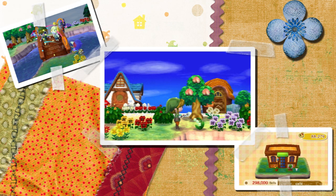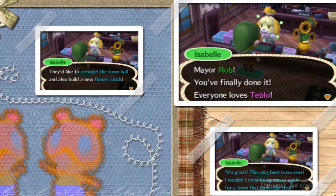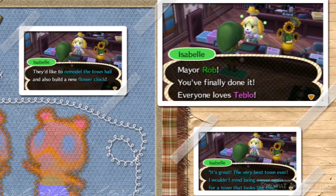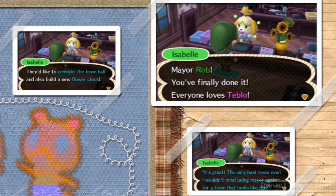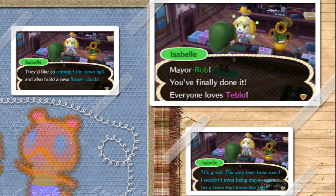Less than 10 weeds, pretty easy. Less than 10 items on the ground, including fruit. So pick up your fruit and just have no boots or tires on the ground — recycle that stuff. Then go talk to Isabelle and ask for the citizen satisfaction and she'll say, everyone loves it here. Tableau is the best, if your town is called Tableau like mine.